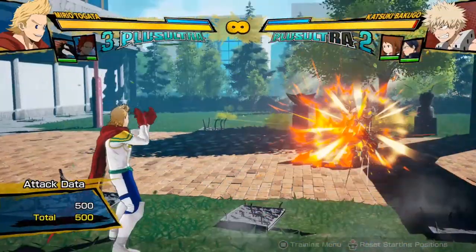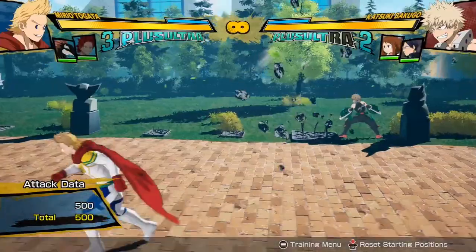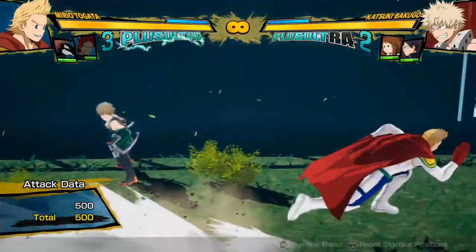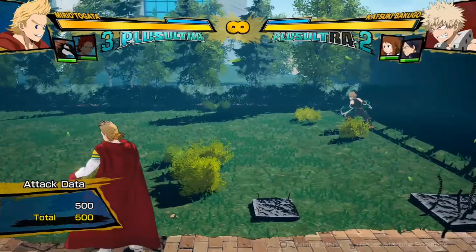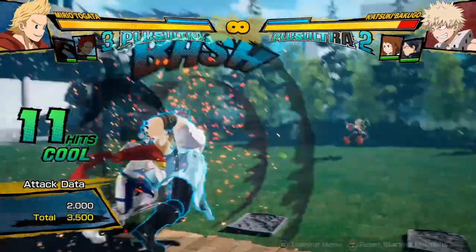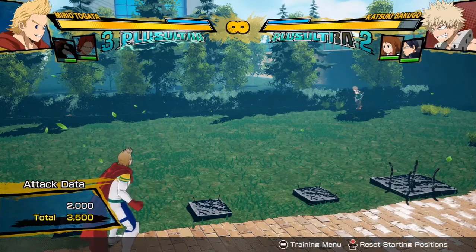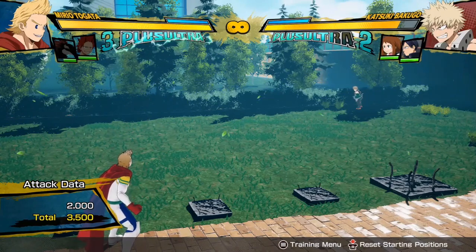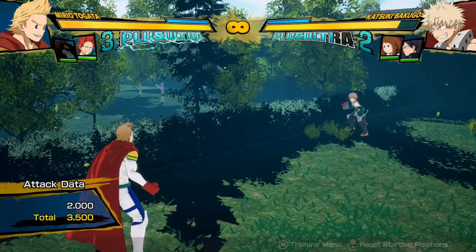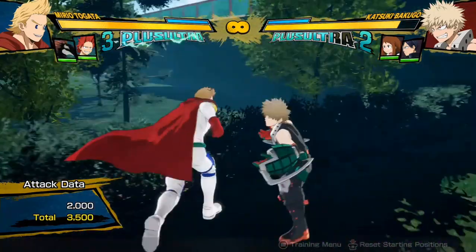There are also supports that just do an attack and that's about it. Some throw projectiles, like Toga or Kirishima — he just does a charge at the opponent, does a little damage, has armor, and keeps the opponent at bay. The main difference between these two types is the time it takes for them to come back. If you use them both at about the same time, you can see Kirishima comes back a lot quicker than Rappa. Generally, if they start combos they'll be slow like Rappa, and if they don't, they'll be fast like Kirishima.